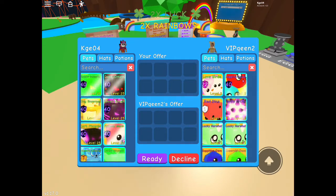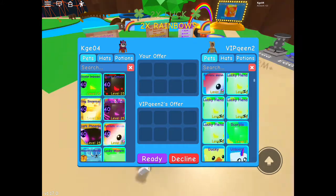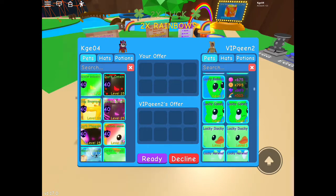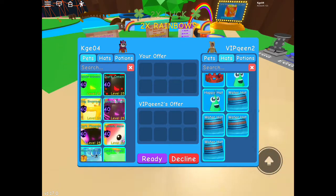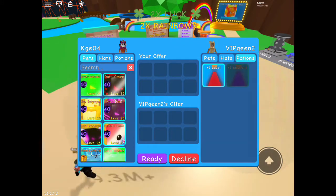We got VIP queen too — shiny lovebirds. This is my cousin. Patriotic Marsh — not shiny. We got Sea Phoenix and more commons. Hats, pretty decent. Potions, just those.